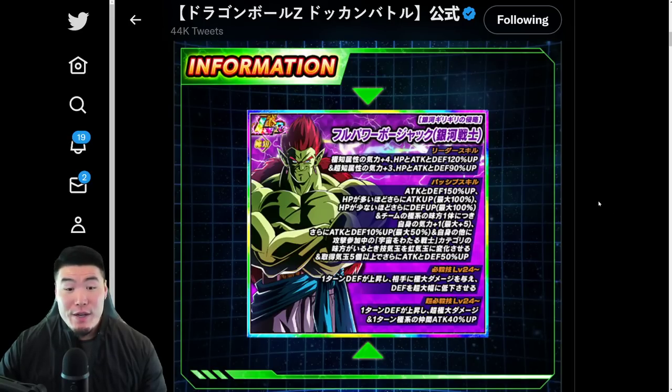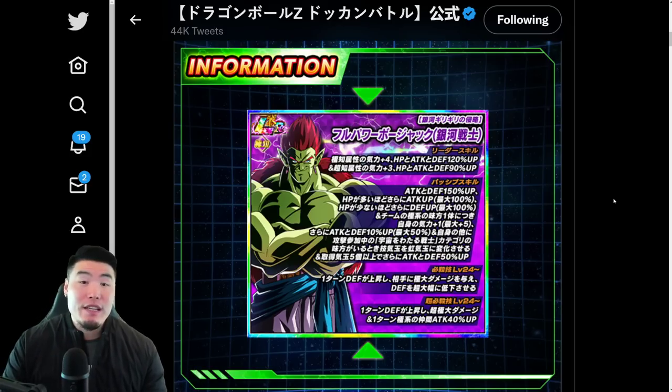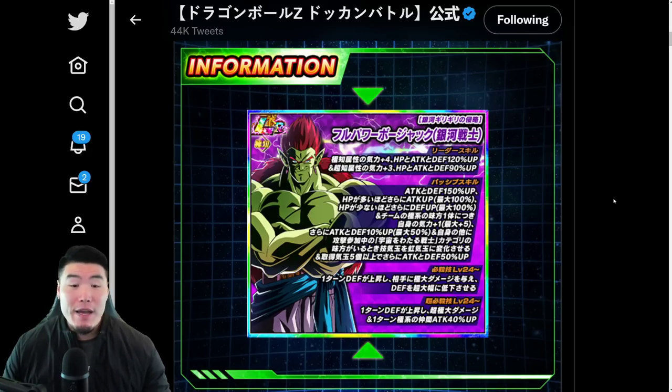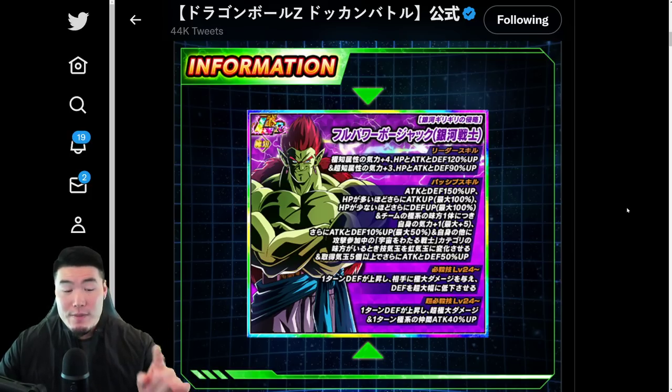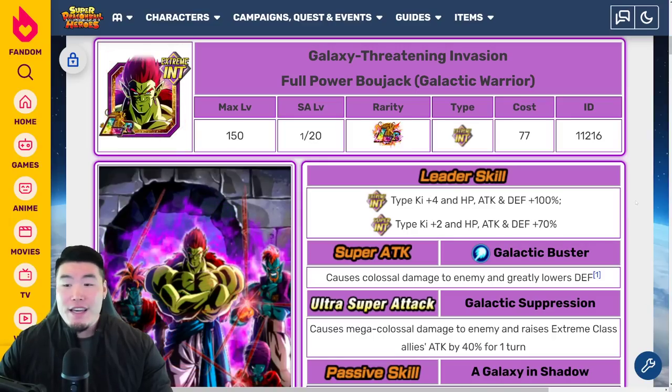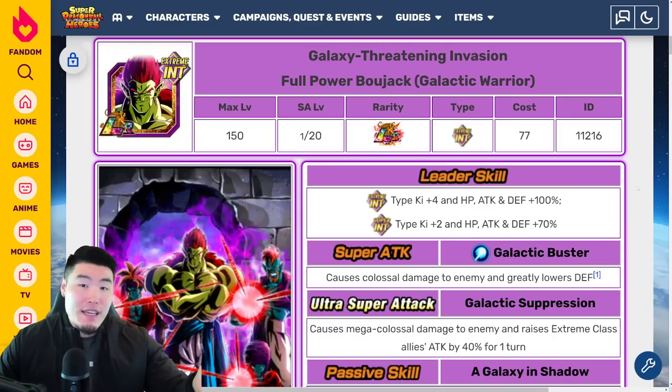A few hours ago, we got the Twitter reveal for Int LR Bojack Extreme Z Awakening details. In this video, we are going to be breaking down exactly what he does with this EZA and have a quick discussion about how good, at least in my opinion, this actually makes him. Without further ado, let's pop over to the Dokkan wiki and start with the pre-EZA details for comparison purposes.